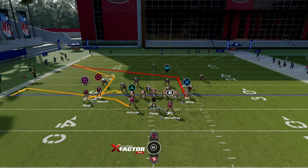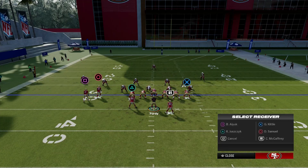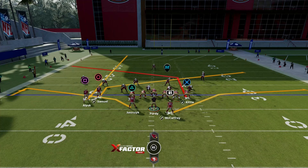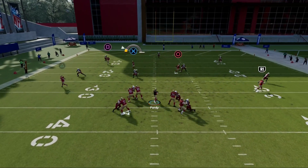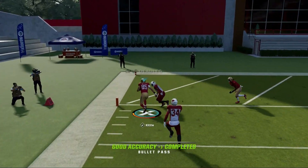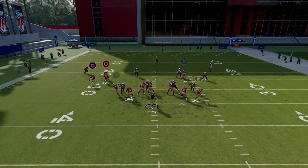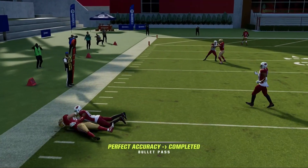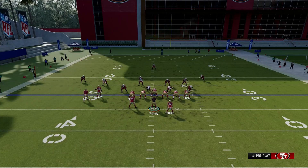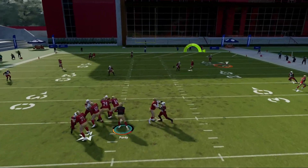For another PA Spot setup, put George Kittle on a post, Deebo Samuel on a slant, and streak Brandon Aiyuk. To get the slant more open, put Christian McCaffrey on a flat. Make a read off the flat first, then you can either hit the post or hit the slant. Once Deebo crosses that linebacker's face you can throw that slant.